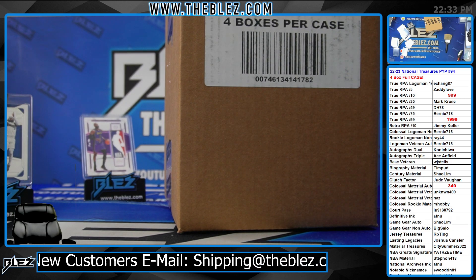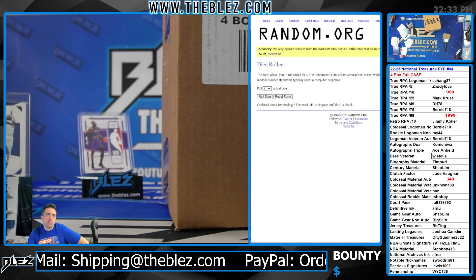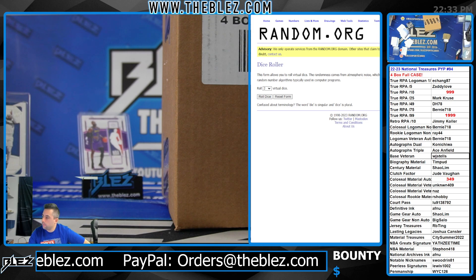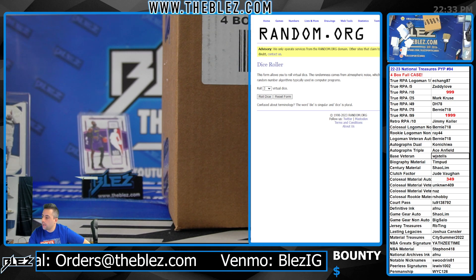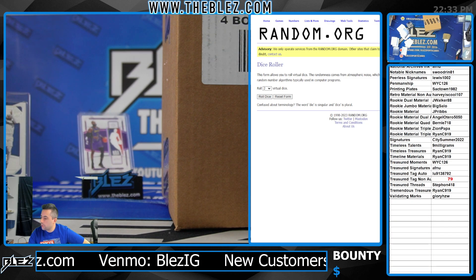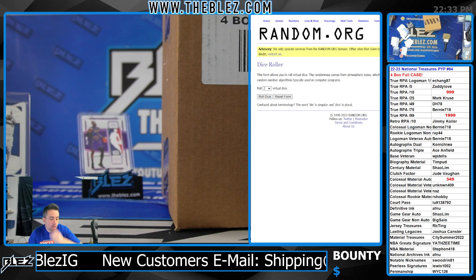What's up everyone, this is National Treasures 4-box full case PYP number 94. Doing a random team for the remaining spots: the RPA to 10, the RPA to 99, the Colossal Material Auto Rookie, and the Treasure Tag Non-Auto. Massive random. Good luck.